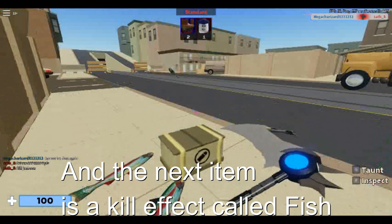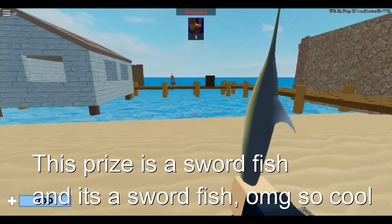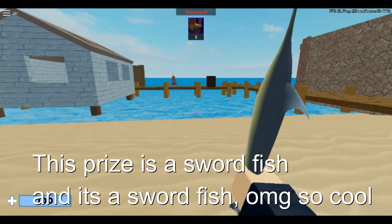The next item is a kill effect called Fish — it just drops fish, that's basically it. The next prize is a Swordfish, and it's a swordfish. OMG so cool.